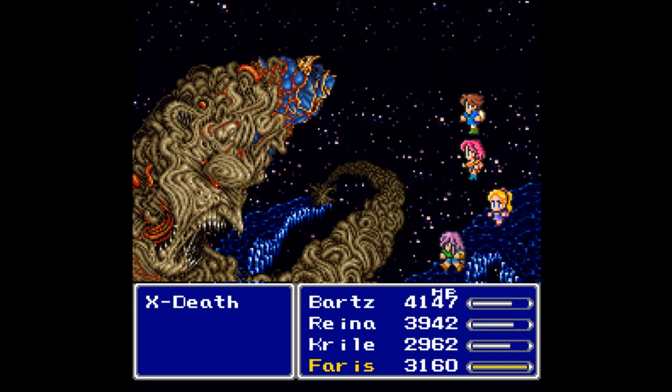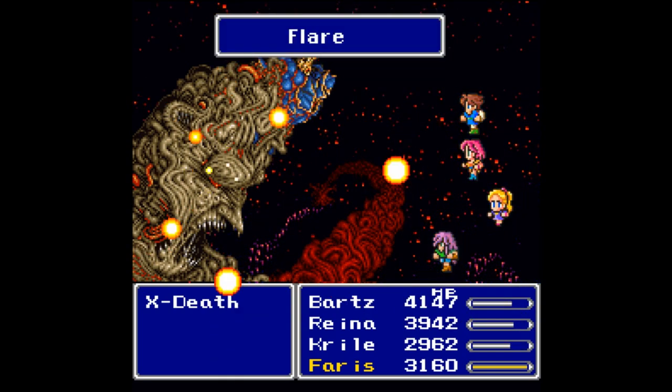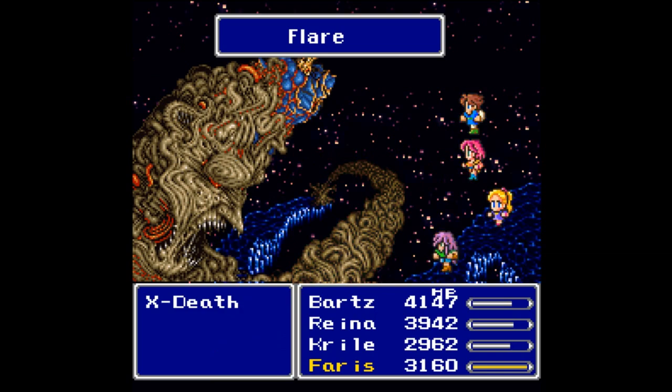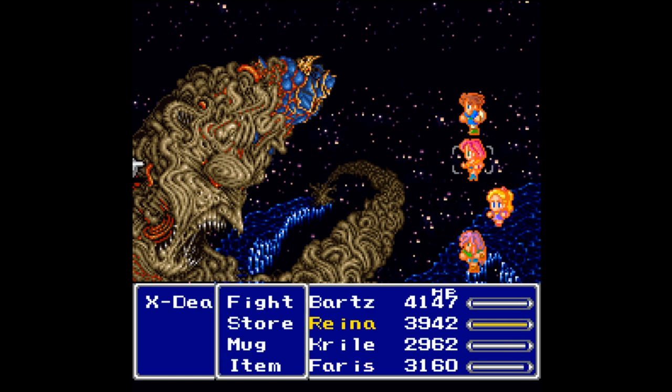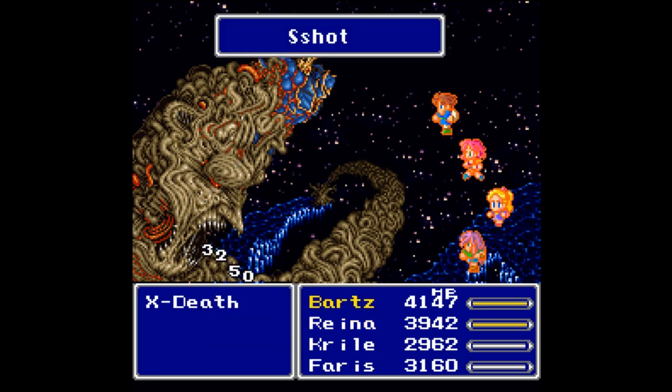Everybody is faster now. I don't believe the Slow carries over so I'm not going to use Slow on him here. Let's go for a Store and then hit him when it's your turn again. S-Shot — look at that damage: 6,500 times four, 26,000 damage. Ridiculous.